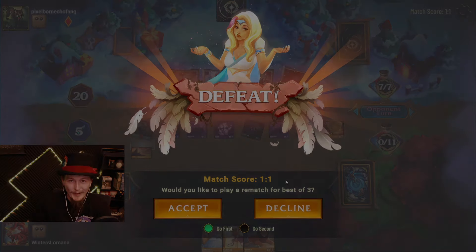At least the opponent's in top-deck mode. The pirates don't have a really powerful top end. Let's try to use some genies to get some value here. We're running out of time. Right now they can gain 3 lore, which takes them up to 18. So I basically need to get everything I need right now.